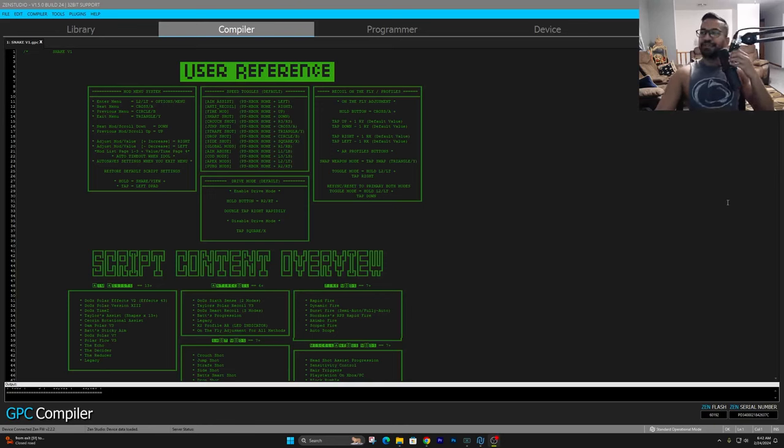What is going on Panda Gang? Today in this video we're going to go ahead and talk about how to set up the brand new Snake version 1 script. If you guys want to go ahead and download the script, anytime this video has a setup or an aim assist video on my YouTube channel, it is going to be free in the description. If not, then it's going to be on the Podia. So make sure you guys go ahead and sign up. But to go ahead and open it up, once you went ahead and downloaded it from either the Mediafire link in the description or from the Podia, all you're going to do is open up your Zen Studio.